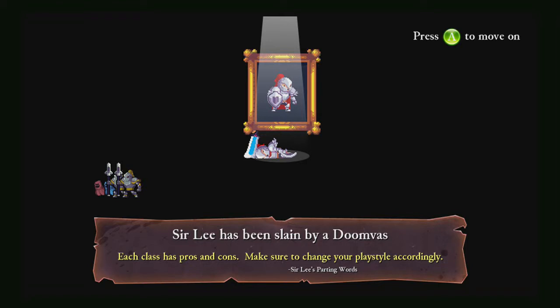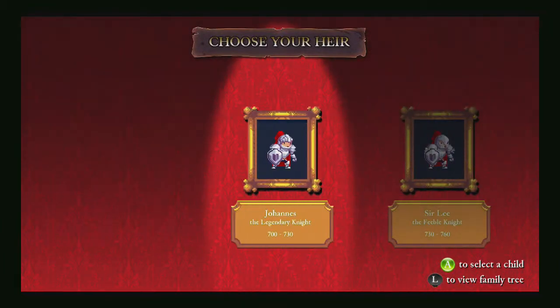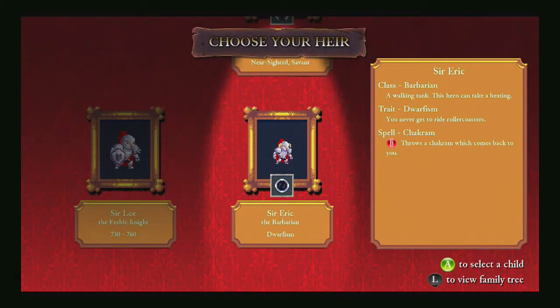Each class has pros and cons. Make sure to change your playstyle accordingly. Sir Lee's parting words. So apparently, our parting words are actually helpful advice. And so the way it works out is that you have the original knight, whom we were in the tutorial. Sir Lee, which we just had. And then we select his heir.